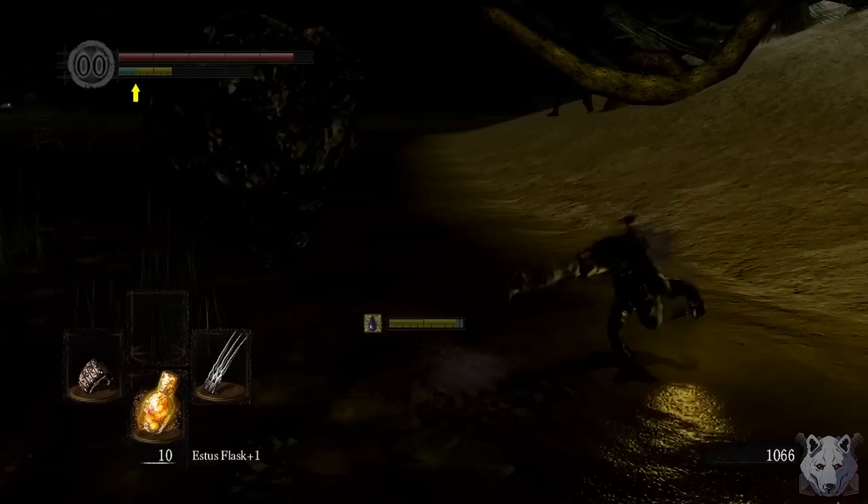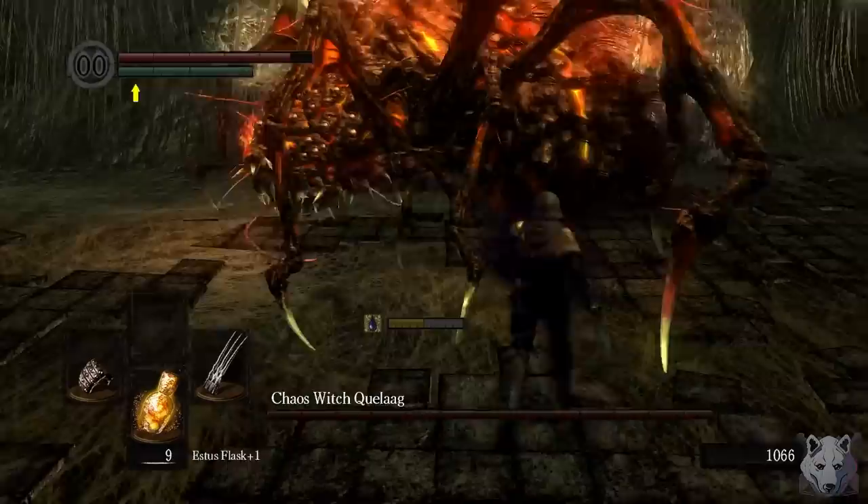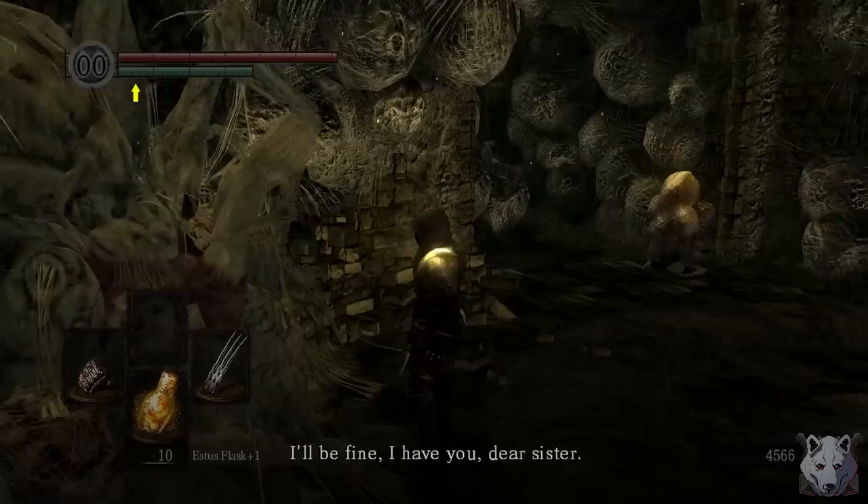With our shiny new donated ring, we head back to Blighttown. Today we fight Spider-Lady. If there was one demon in this game I wanted to fist, it's Quelaag. She's tanky, and for the umpteenth time, we don't do a lot of damage. According to the wiki she isn't actually terribly resistant to bleed, but I hit this boss many, many times and she never bled. Maybe it can only be procced on her human half. After about eight minutes of smacking her legs around, she goes down and we ring the second bell.